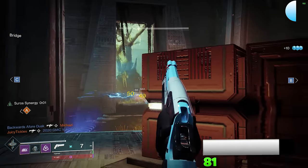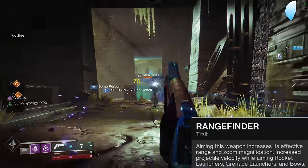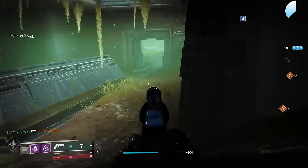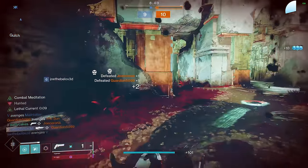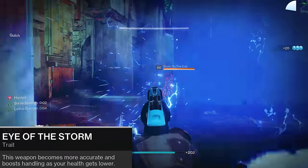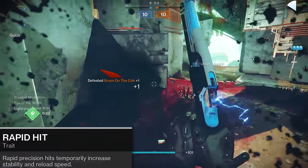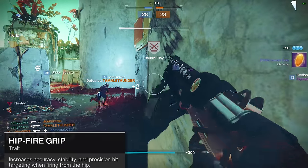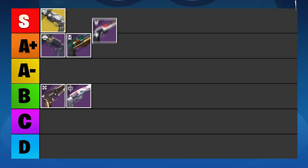With Rangefinder, the Cantata can stretch out to more than 36 meters of range. I wouldn't even be worried about slightly lower stability because the origin trait alone does a lot of heavy lifting for flinch mitigation. The left column has a lot of bangers — Eye of the Storm is excellent for dueling, Rapid Hit helps with both stability and reload speed, and there's also Hipfire Grip, which is a rare perk on 140 hand cannons. Long story short, the Cantata is a great weapon. I'm ranking this one in the A-plus tier.